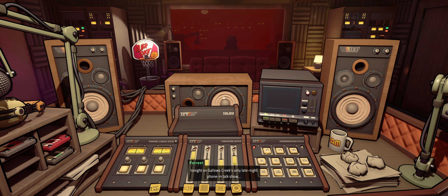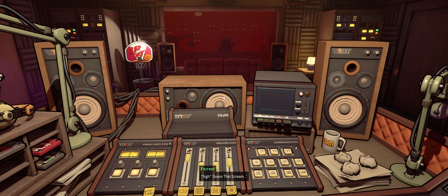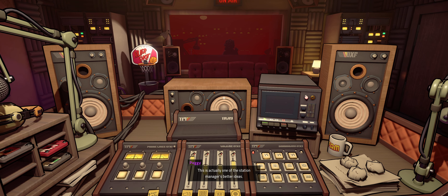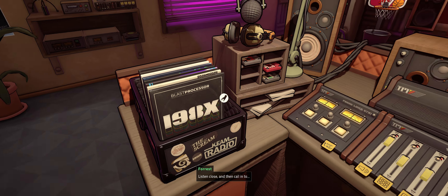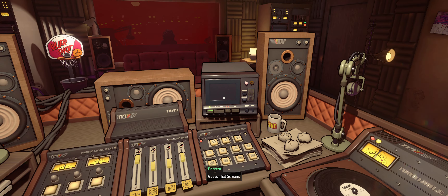Before we start taking your calls tonight on Gallows Creek's only late night phone-in talk show, I need to let you know about a special competition we have for you this evening — Guess That Scream. Here's how it works: I'm gonna play you a scream, then you call and guess that scream. We need you to guess why they're screaming — did they stub their toe, saw off a finger, or discover the corpse of a loved one? Now Forrest, hit them with the tape.